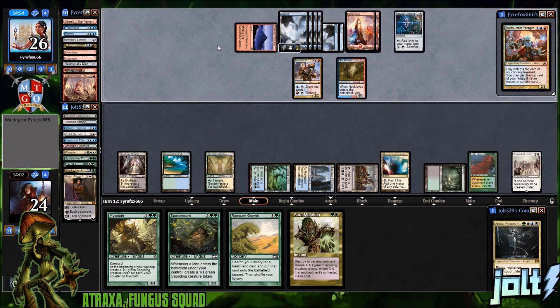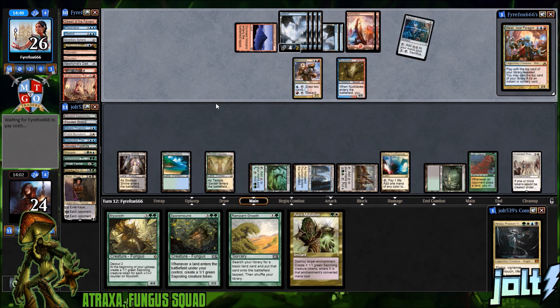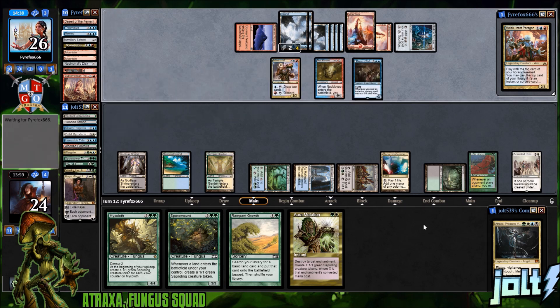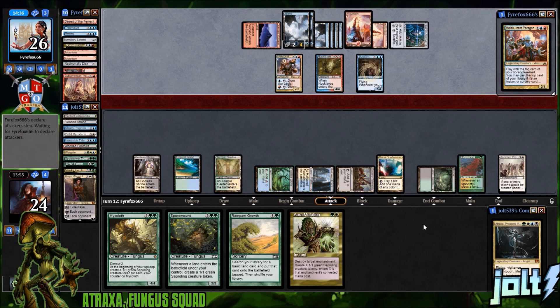Hedron Archive — I wish Aura Mutation hit artifacts too, that would be sweet. If we go for Anointed Procession this turn and get Spore Mound next turn, worst case scenario Rampant Growth for one lane. If we hit a fetch land that's going to be one more sapling token. Just playing to our outs and building a big board state as quickly as possible. I kind of liked holding on to Rampant Growth.